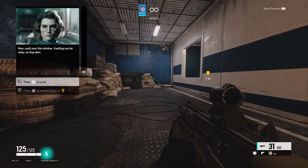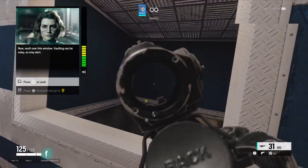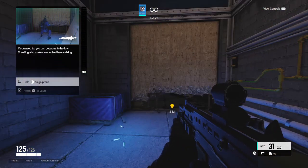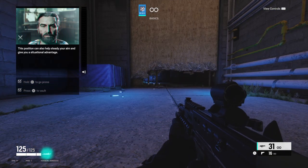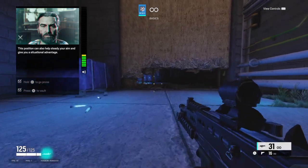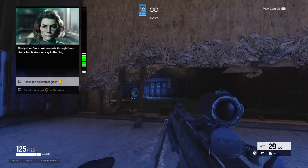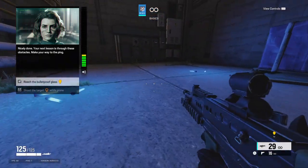Now vault over this window. Vaulting can be noisy, so stay alert. If you need to, you can go prone to lay low. Crawling also makes less noise. This position can also help steady your aim and give you a situational advantage. Try it with this target. Nicely done. Your next lesson is through these obstacles — make your way to the ping.